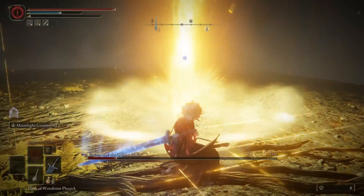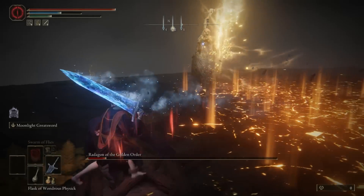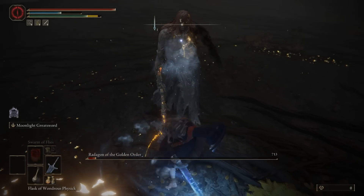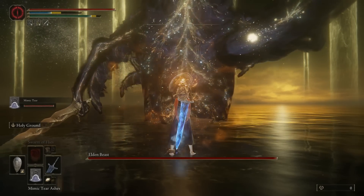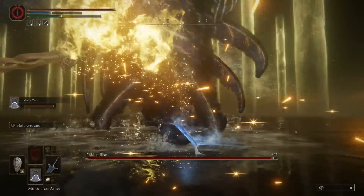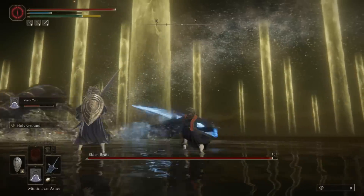When it comes to the next boss, just rinse and repeat the same steps. Make sure there is no way the boss can pick you up. As far as I'm concerned, I do not think the Elden Beast has that sort of mechanic where it can lift you up and throw you around — though I may be wrong on that, let me know what you guys think. For the most part all you have to do is use the same techniques: attack, attack, and dodge.